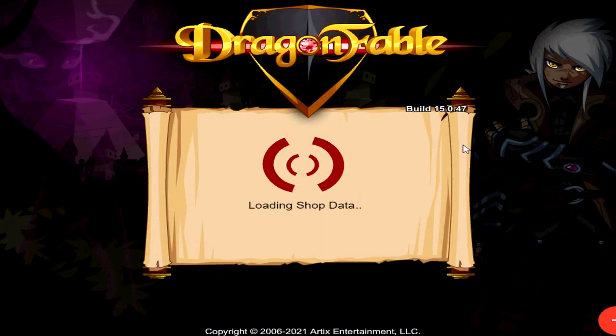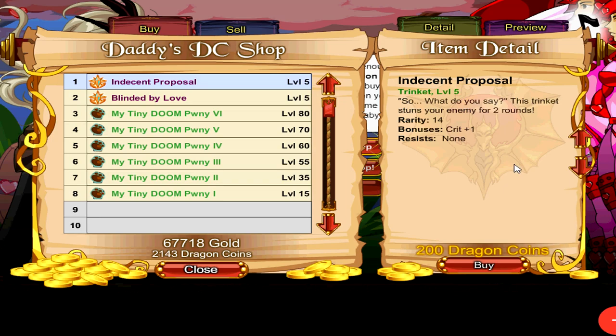Walk right up to Big Daddy, click on Shops, click on DA Only Shop and this is where you can find the item. It is 200 Dragon Coins so if you are a low spender then this may not be for you. This does come with a stun that lasts for 2 turns, which is good for those tougher story bosses that don't have immobility resistance, but most inn challenge fights have monsters with over 300 immobility resist so it won't be as useful there.